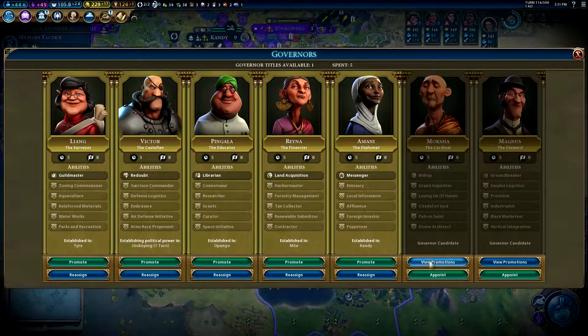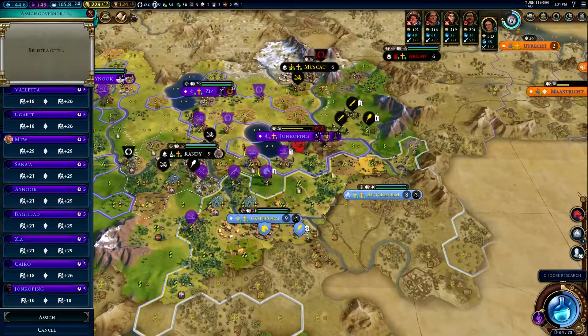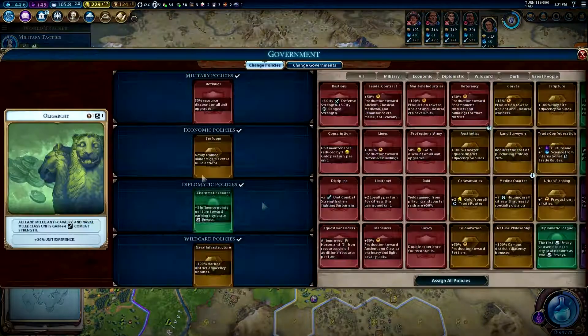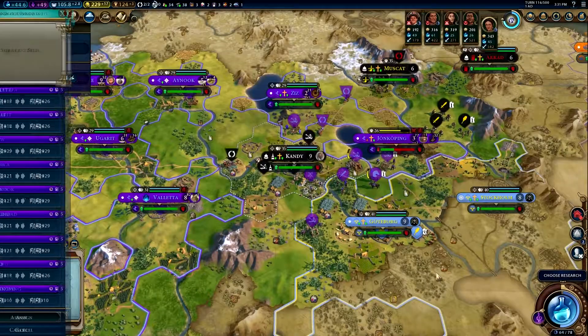We have another governor — the Cardinal. We're going to appoint him even though we don't really have much religion going on. Maybe it's not surprising that he wasn't religious down there. We have religion over here so I guess now we can't go there — we have our other bro there. That didn't quite pan out how we wanted it to.